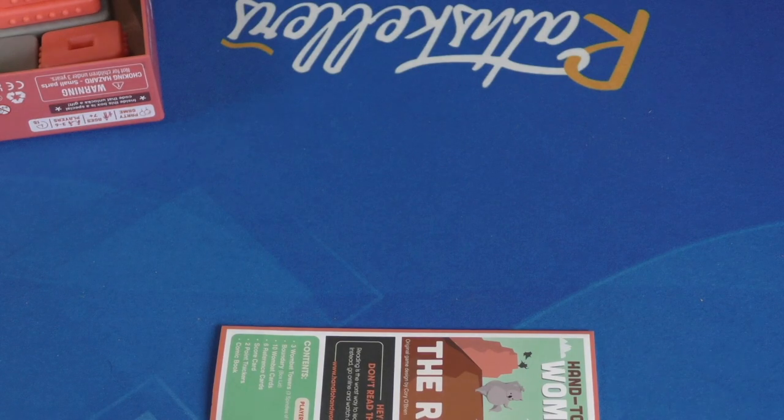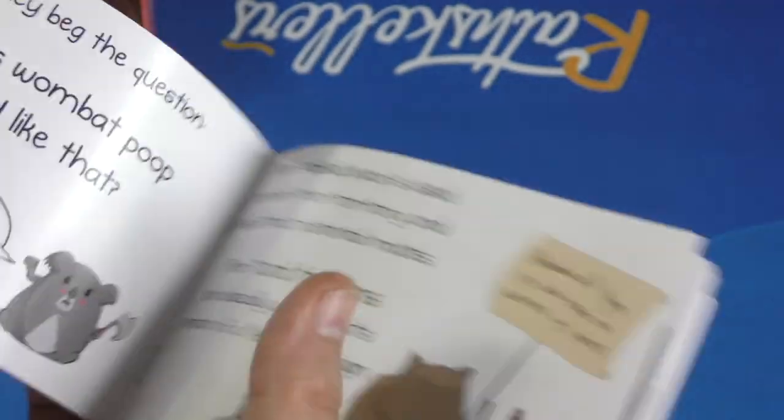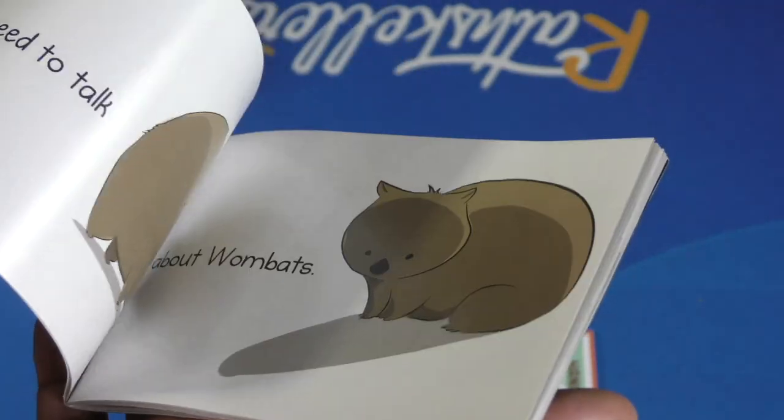The rulebook works pretty well, very easy to understand. There's also a whole little thing here from the Oatmeal — the comic that this is based on — talking about how their poop is cubes. But it talks a little bit about wombats, so I guess there's that.